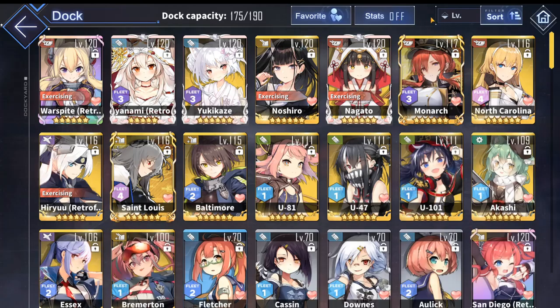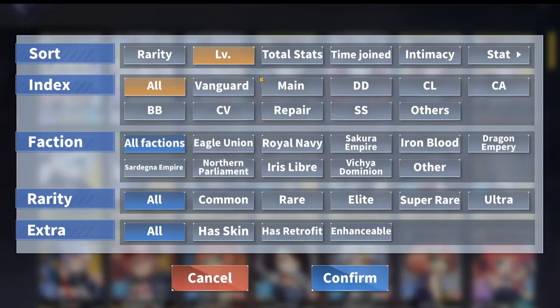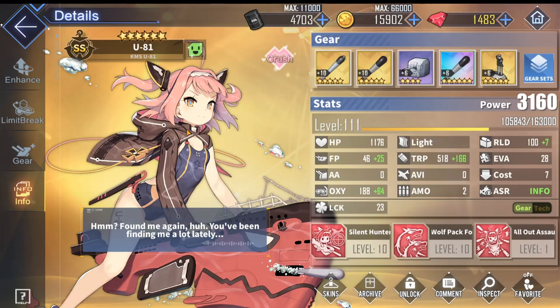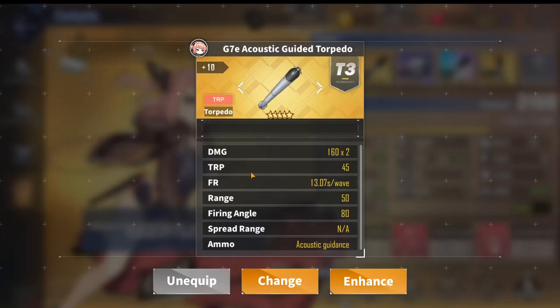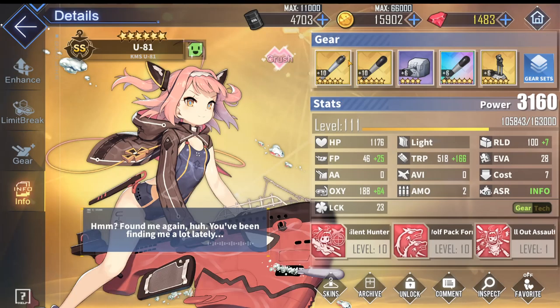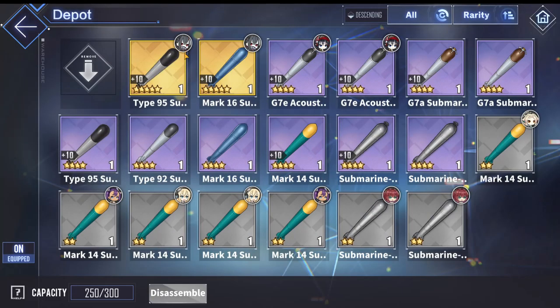Moving on to the actual submarine equipment guide — the best gear always follows rarity. A yellow torpedo will always be better than a purple torpedo, purple will always be better than blue, and blue will always be better than grey. Using the highest rarity gear is the best way to equip your submarine.